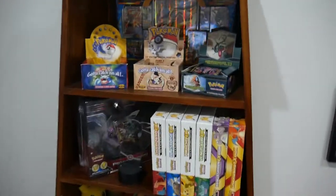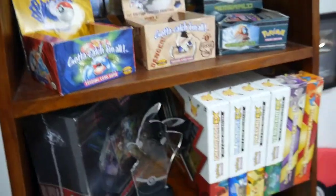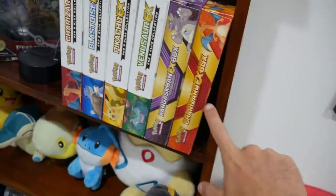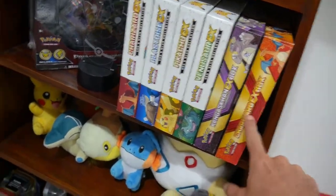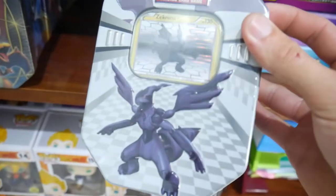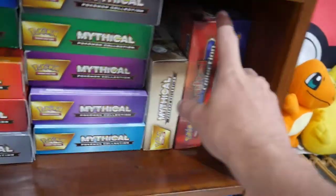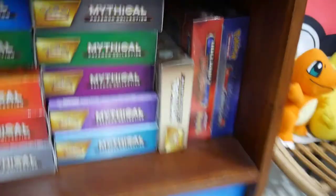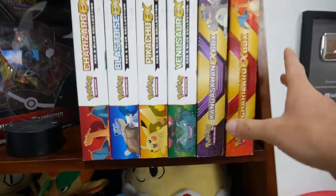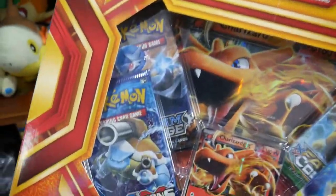We have a few things in mind. I'm wondering if we should go Charizard hunting in this box. Another Charizard item over there. I think we'll save those for another day. I'm thinking we open up this Charizard EX box. We have what — Fates Collide, some Evolutions, and a Steam Siege. I think we're going to do that one. So we're going to open up this today. Hopefully you guys enjoy. Let's get back into the studio.